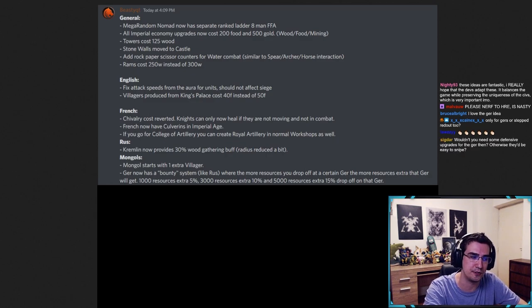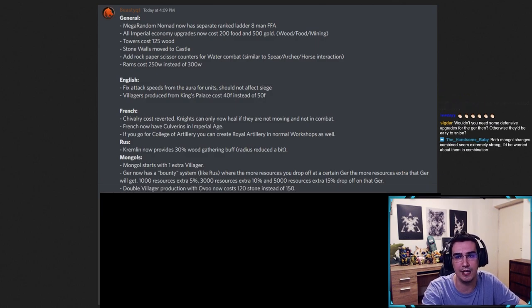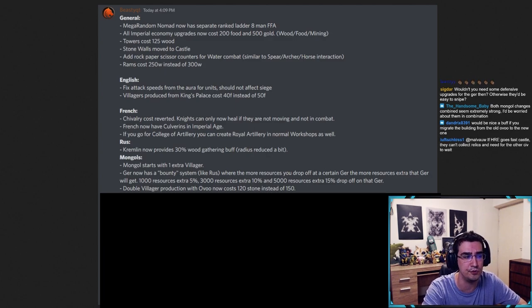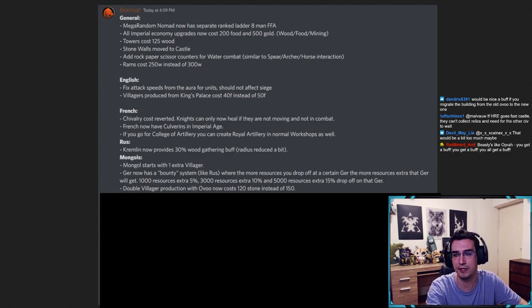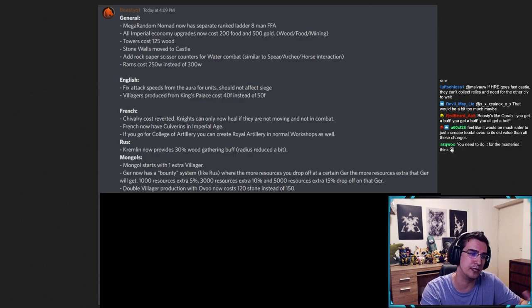That bounty only applies to Gers and the Steppe Redoubt — the Steppe Redoubt already gets a bonus. Next: double villager production from the Ovoo should now cost 120 stone instead of 150. Mongol eco play is pretty trash right now and nobody at a high level ever uses this. Would people use it at 120 stone instead of 150? Maybe not, but the incentive should at least be there as an option — and if you see Mongols producing double villagers, you know they're going more eco and not aggressive.